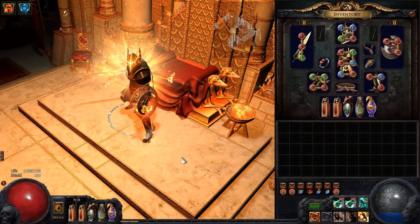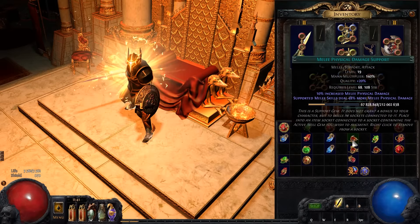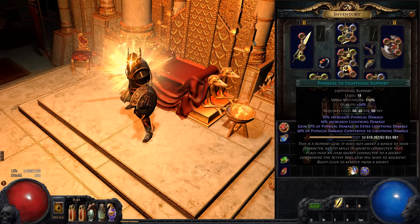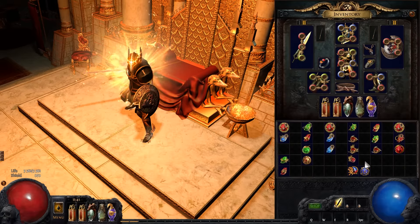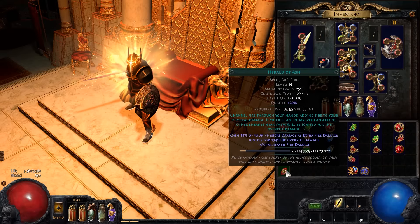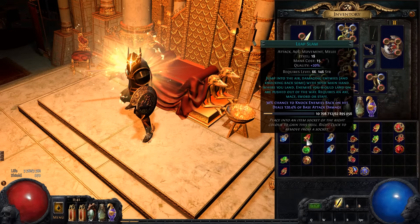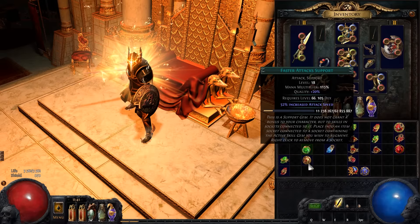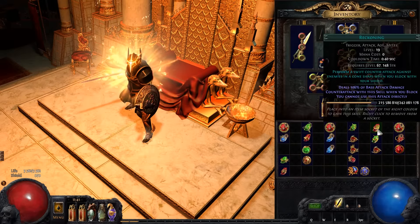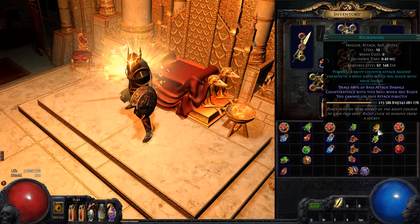Let's take a quick look at my skill gems. Blade Flurry is supported by melee physical damage, weapon elemental damage, added fire damage, physical to lightning, and increased critical strikes. For auras, I'm using Hatred and Haste, and Herald of Ash. For movement skills, I'm using whirling blades and leap slam, both supported by faster attacks and fortify. I have a block skill setup with reckoning and riposte, both supported by melee physical damage — they do a ton of damage and will one-shot pretty much anything.